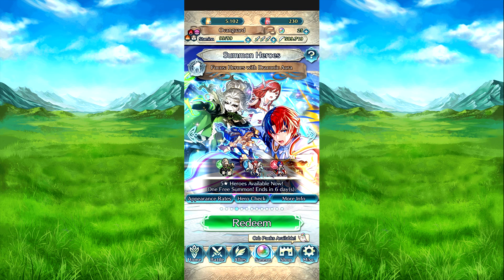This is a focus banner based on the Draconic Aura skill. Draconic Aura is an in-battle skill that triggers when you attack. It increases your damage by, I think, 30% of your attack at that point in time.